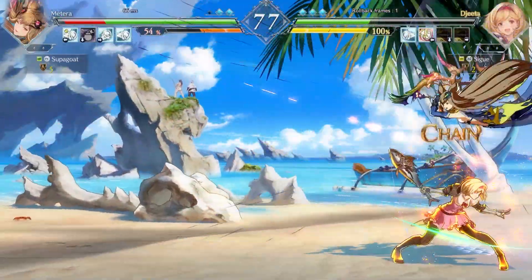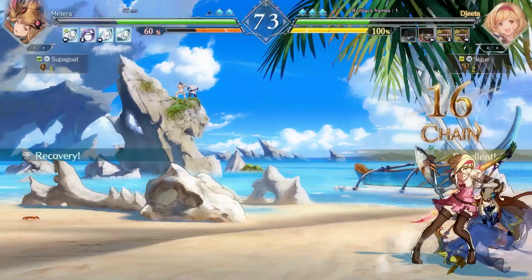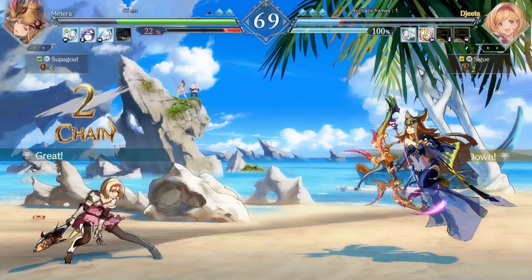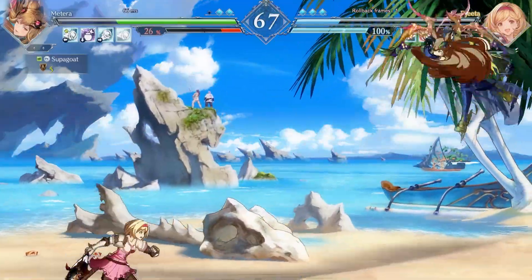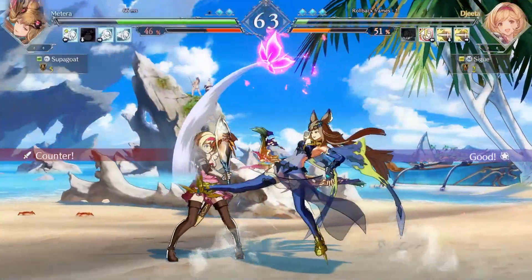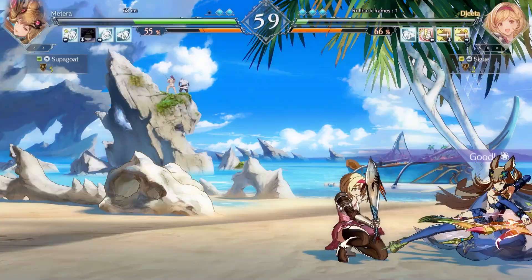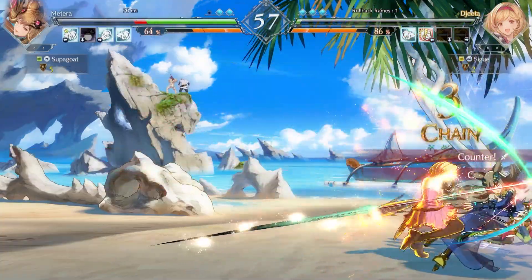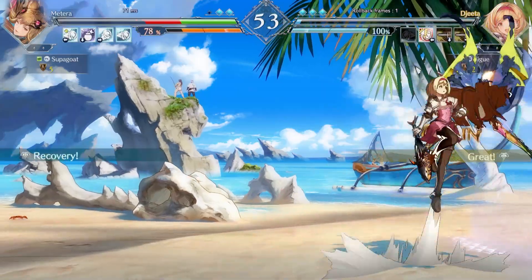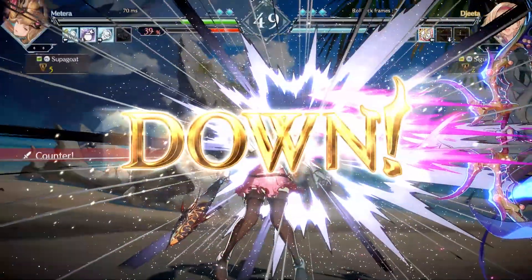Bit of a bogus cross-up there where my attack does not land, but using my ultimate arrows to get them away because they are just too close. That was light, light, and then ultimate was what I did. They thought they had a turn because they thought, 'Oh, I'm out of range of his lights, he won't have time for a startup on the heavy — I'll jump in.' That didn't work out for them.